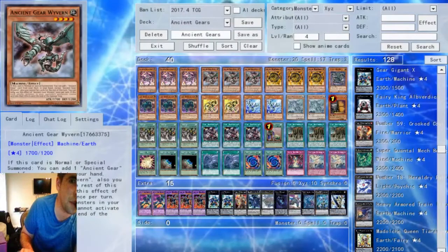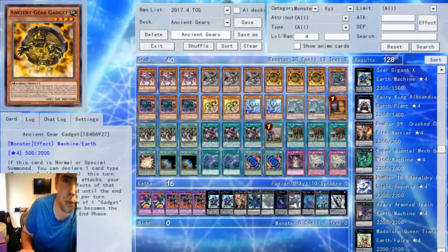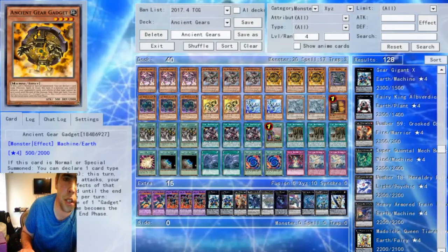It's a staple 3-of because it's your primary search card. Then we have 3 Ancient Gear Gadget. This gadget is a very interesting card — if it is Normal or Special Summoned, it can declare a monster type, and that turn, if a monster you control attacks, your opponent's card effects of that type cannot be activated until the end of the damage step. This allows Ancient Gears to deal with floaters pretty effectively, basically turning those effects off. It is also an Ancient Gear and a Gadget and can change its name to different types of Gadget monsters. It's also a Machine Dupe target, if I'm not mistaken — I don't play Machine Dupe in this list, but you certainly can. It's a pretty decent card.